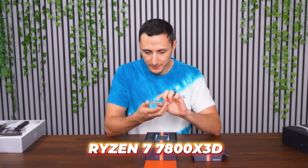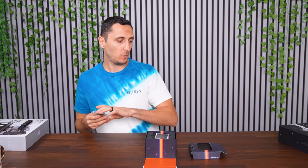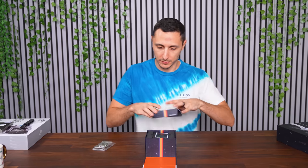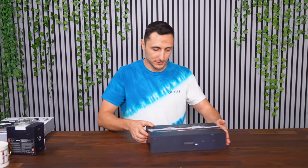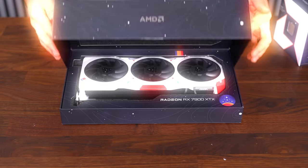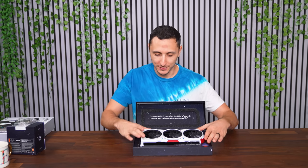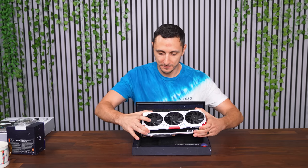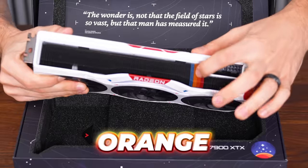This is the Ryzen 7 7800X 3D processor. This is one of the fastest gaming CPUs currently available in the market — it even goes toe-to-toe against the 13900K. And now for the graphics card. This is the second time I'm unboxing it and it looks just as good as it did the first time. Aside from red and blue, I'm actually noticing there's one other color on the heatsink — orange.